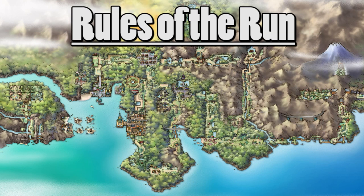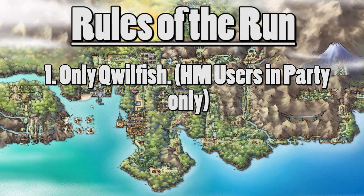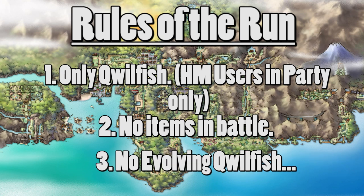Before we start, let's cover the rules of the run. I'll be using only Quillfish in battle and nothing else. HM slaves will be caught but never used in battle. Items will not be used in battle, but held items are okay. And I will not be evolving Quillfish, for obvious reasons.